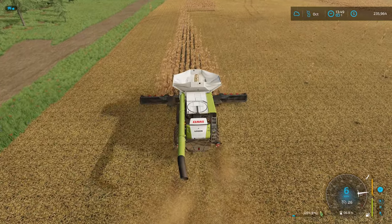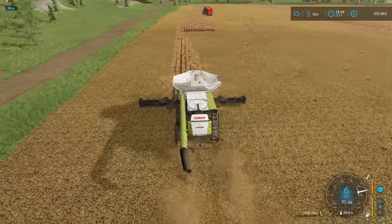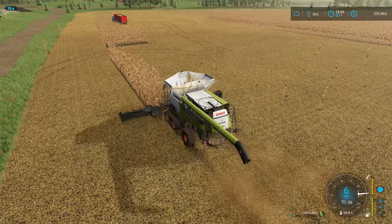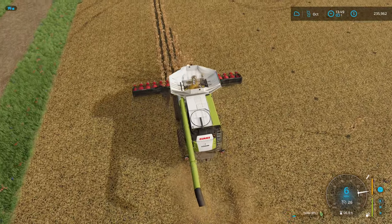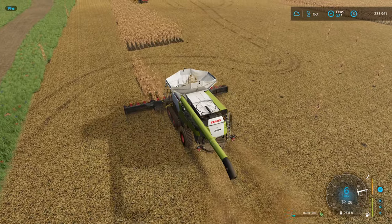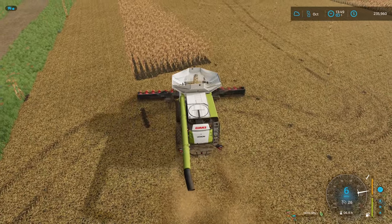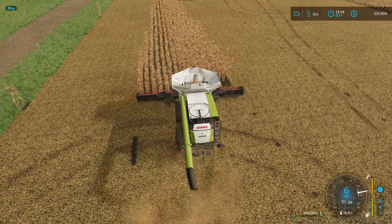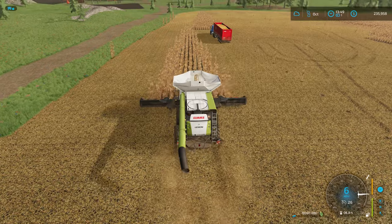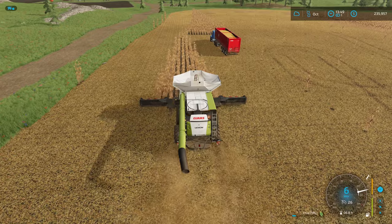I'm trying to think why the worker didn't do the second headland. I started them off, they went around, and when they got to that corner they were full — so I unloaded them and they continued on. It's not like I dismissed and rehired the worker, so not too sure what happened there. But it's all good — we'll get it all in the tank and start making some big food, because next year at this time I'm guessing we might have 200 pigs at the rate we're going.